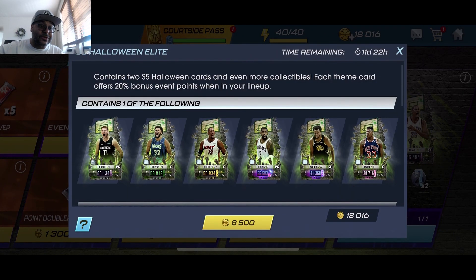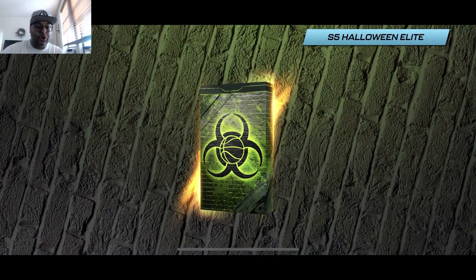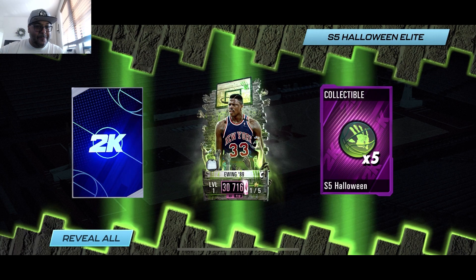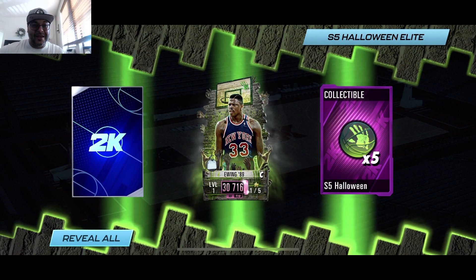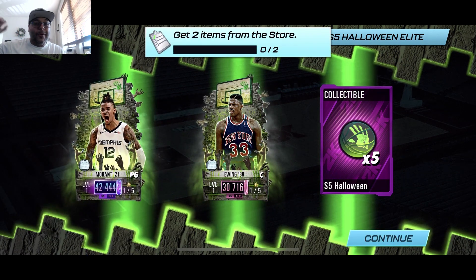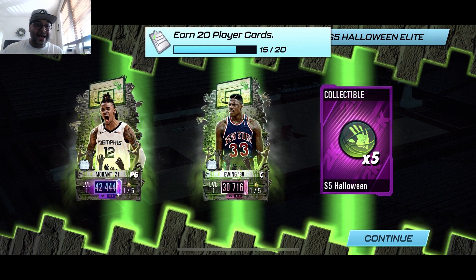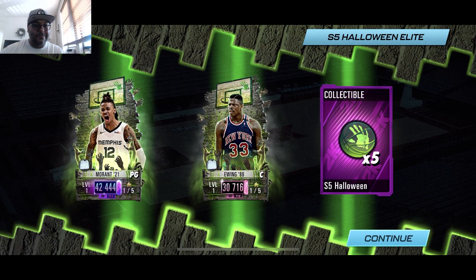Now it's time to open up these packs — let's get that hype music going. First pack: collectibles on the right. We got a Patrick Ewing — Knicks Nation, that's what I'm talking about! Let's keep it going — we got John Morant. We're on our Grizzly right now! John Morant is definitely balling out of control, I'm pretty hype. This is already a W pack.